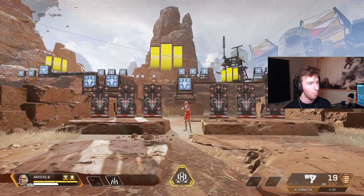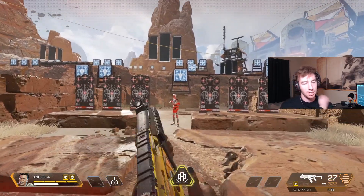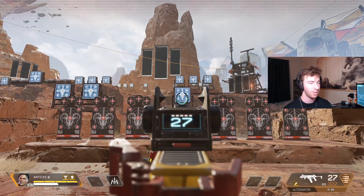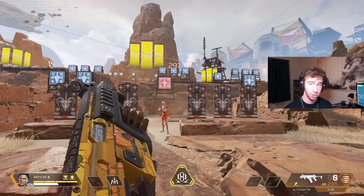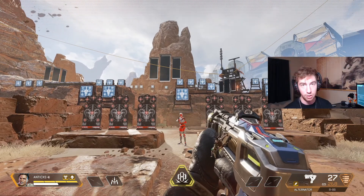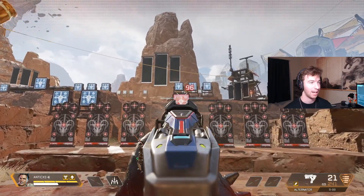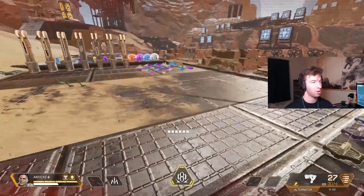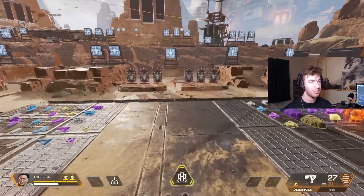With no mag, both guns go from 20 to 27 rounds after pickup — the R99 actually has one additional round. With a full gold mag the R99 does 297 damage, while the Alternator with a gold mag does 432 damage. That's almost enough to drop two fully red-shielded enemies — an insane amount of damage output.